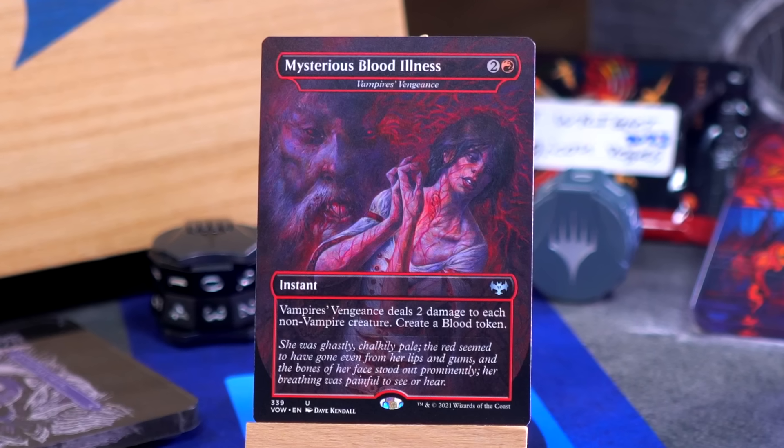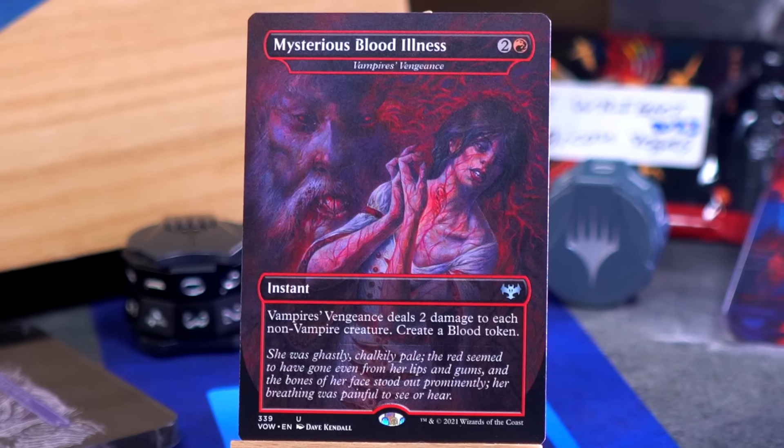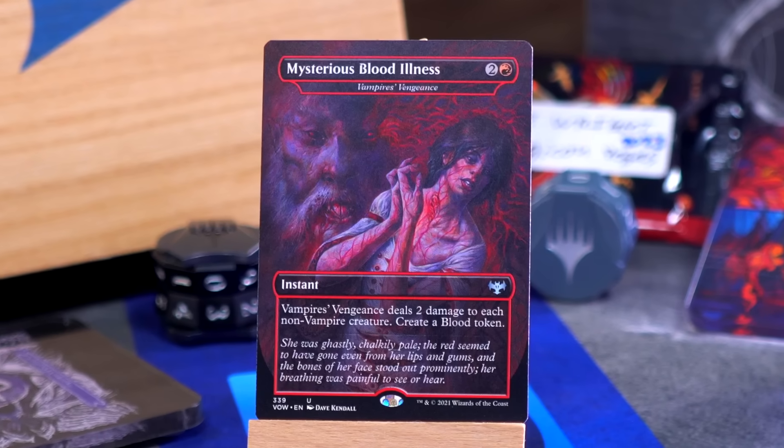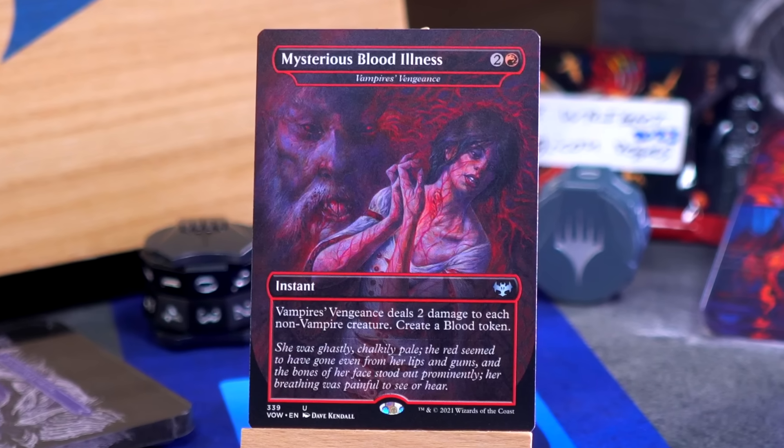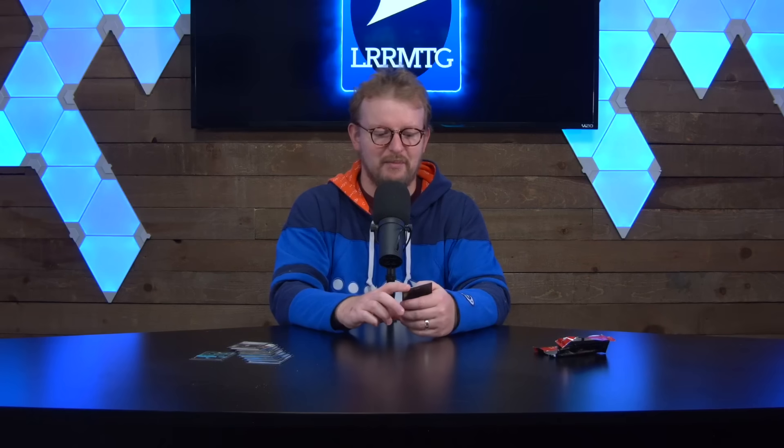We've got one of the Dracula cards — we've got Mysterious Blood Illness, or Vampire's Vengeance. It's two and a red for an instant and it deals two damage to each non-vampire creature, and you make a blood token. But in Bram Stoker world, it's a Mysterious Blood Illness.